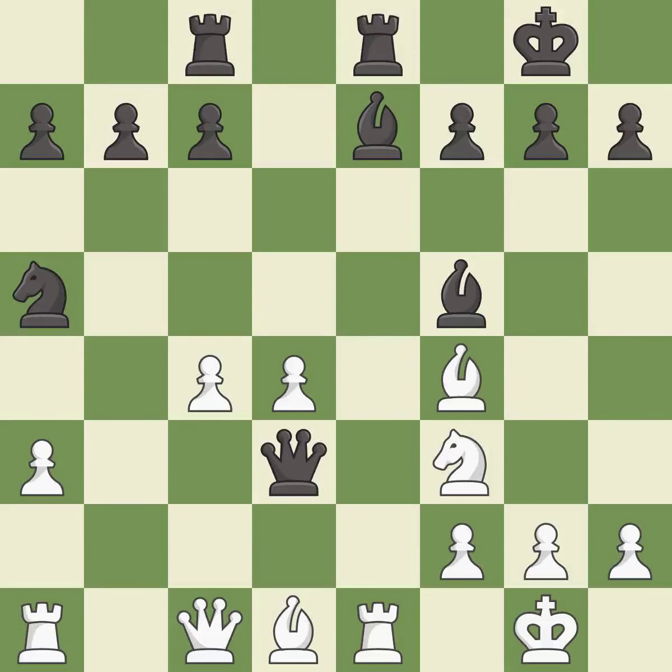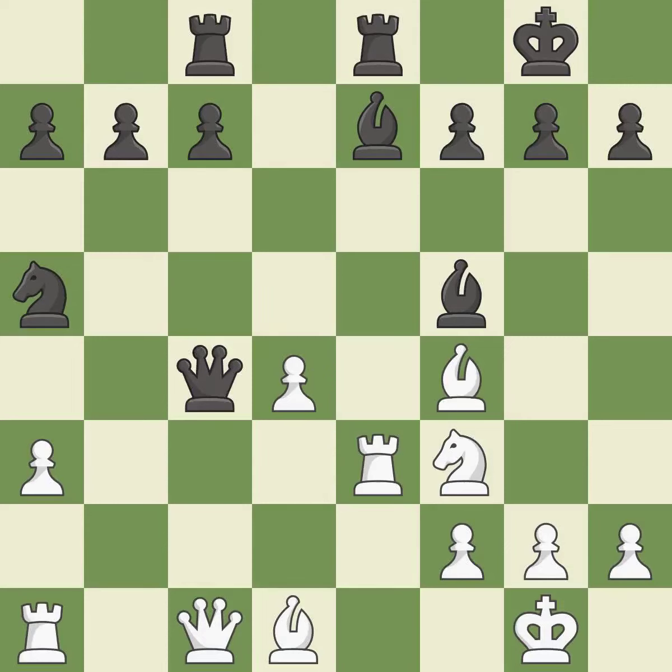This move puts the queen on a safer square — it is best. This is the way to win a bishop; this is the only good move — it is a great move. This is the strongest option — it is best. This forks pieces by creating a simultaneous attack. This is the only move that works — it is a great move.